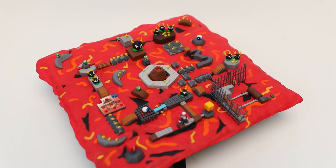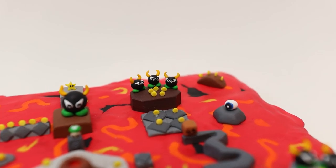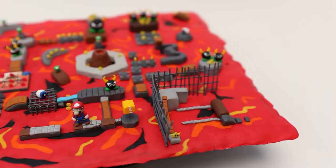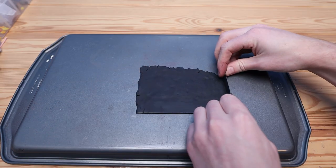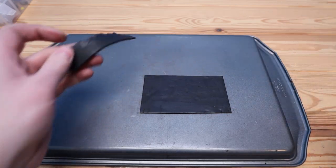Welcome back to another clay video. Today we are going to create Lethal Lava Land from Super Mario 64. To start this one out, I'm going to be using some black clay to build up the base layer, and this base layer is what we'll be creating the entire map on top of.